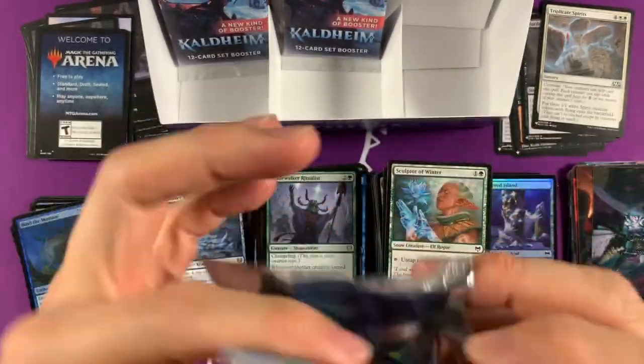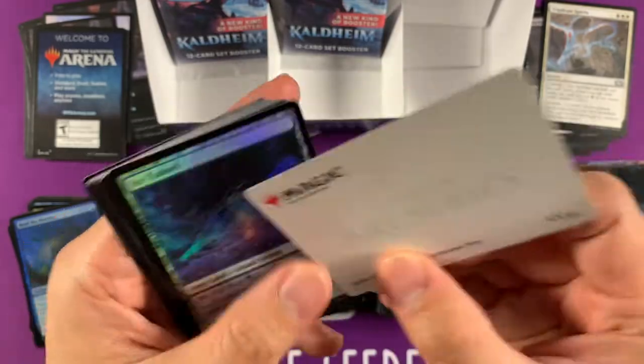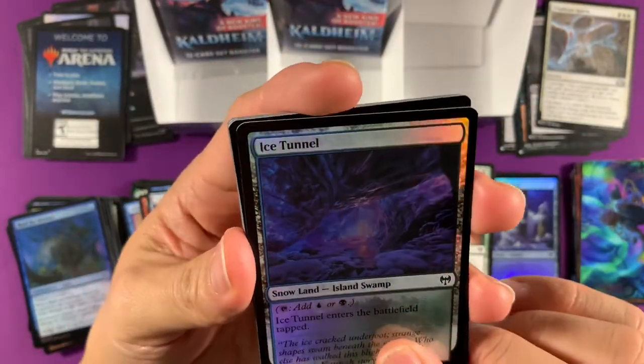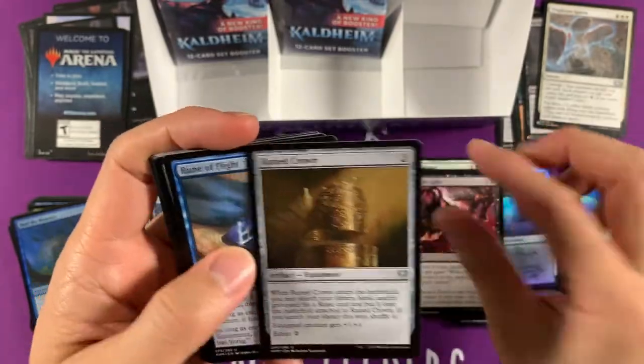We got four mythics — this is a horrible set box, we need to get seven like we did before. Azika, God of the Tree — that's right, not trees like I said before in the video — God of the Tree, here it is. Another foil Ice Tunnel — so sweet. Oh, this is gorgeous in foil! These art cards are sweet; I love these art cards, they just make me happy to see them.